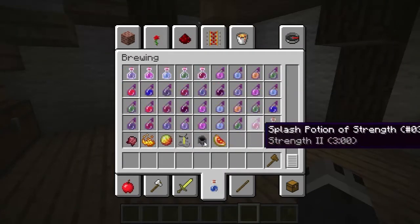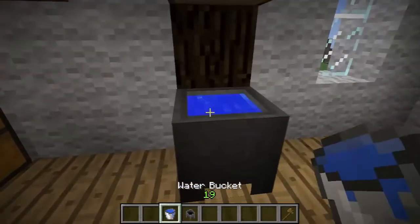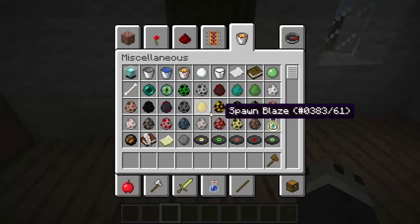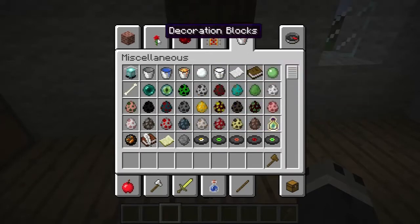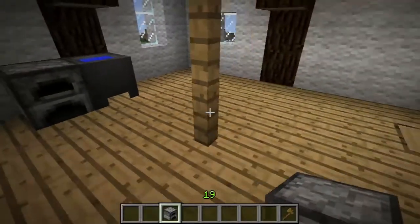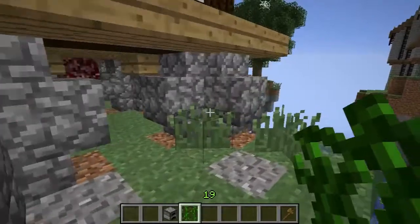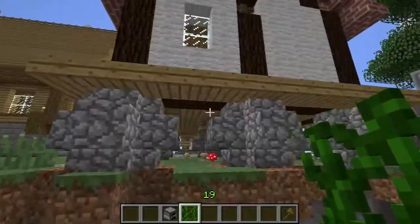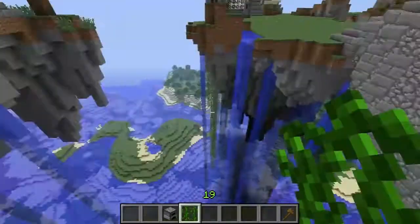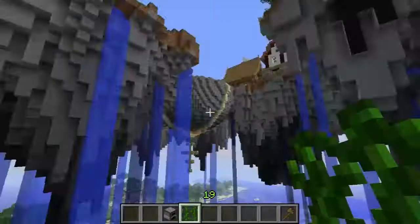I know there are cauldrons around here somewhere — there they are. Instead, we'll just put a water cauldron down. I wish we could put lava in cauldrons; that'd be so cool — make a great light source. I wish we could put a sad face on the cauldron for memories of things lost. We'll put a furnace next to the cauldron. And let's get some vines. This is the problem with vines — they just go all the way. Although, it looks kind of cool.